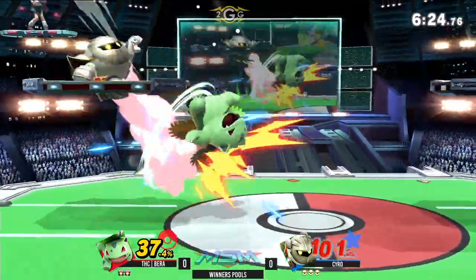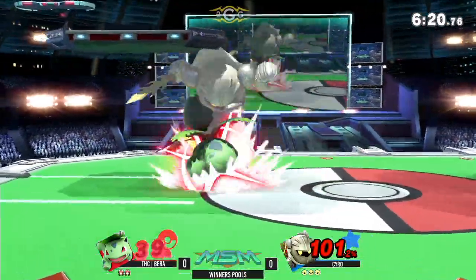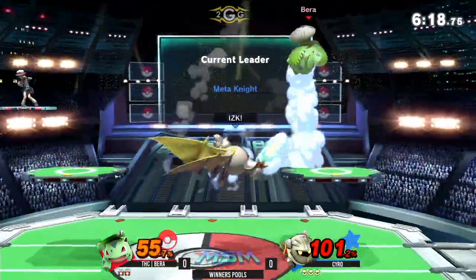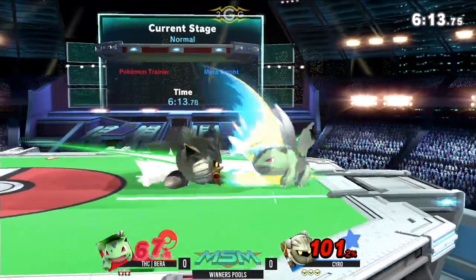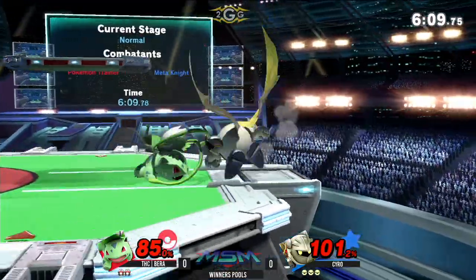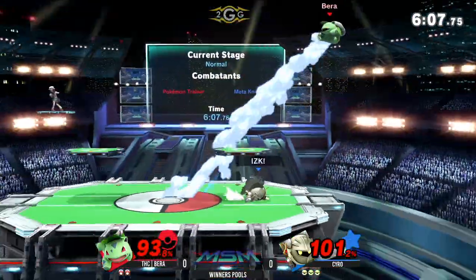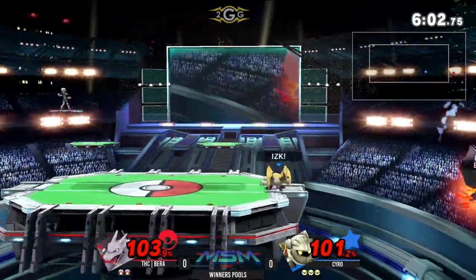Are we going to see Ivysaur just get thrown about? Nope. That up air missed. Nicely done. So that was a down throw into up air. I'm learning all types of things about this character. Ivysaur — Berra is doing his best to try to wall out Syro, but he's having trouble.